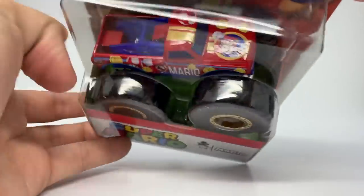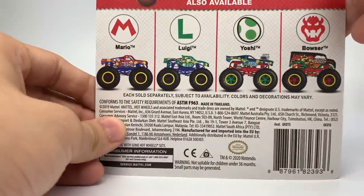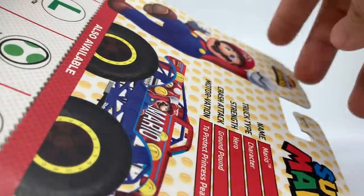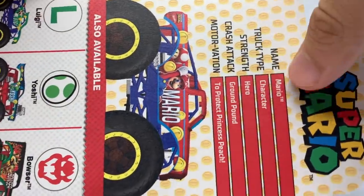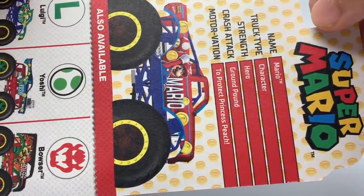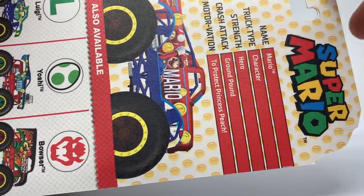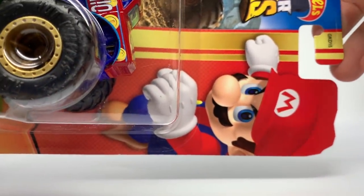This nice pattern which is a typical pattern they use in the game, his symbol here — the M with the red. The truck itself is the C10 Titan tooling from Hot Wheels. The back has Mario, Luigi, Yoshi, and Bowser with their respective logos and renderings. Here's Mario himself and the truck render with coins in the background. The stats: name is Mario, truck type is character, strength is hero, crash type is ground pound, and the motivation is to protect Princess Peach — although there is no Princess Peach vehicle.